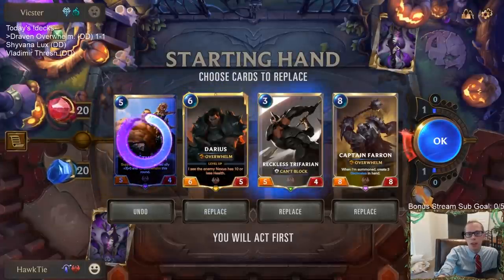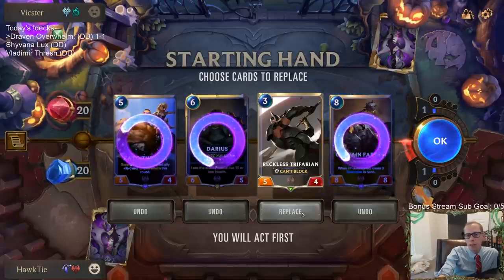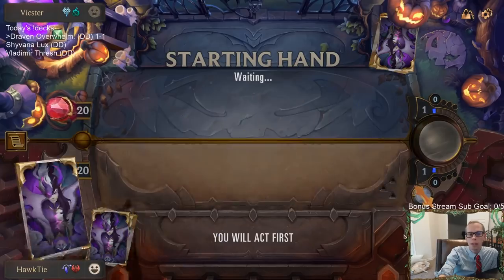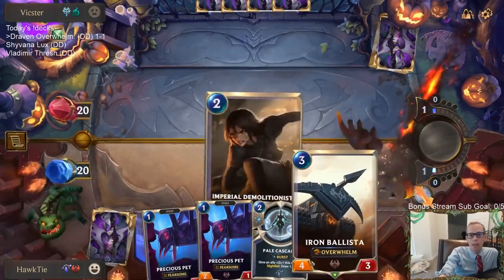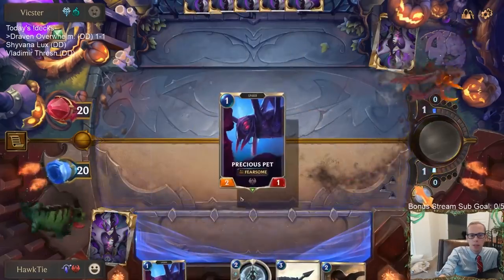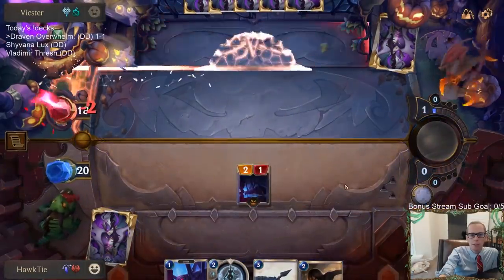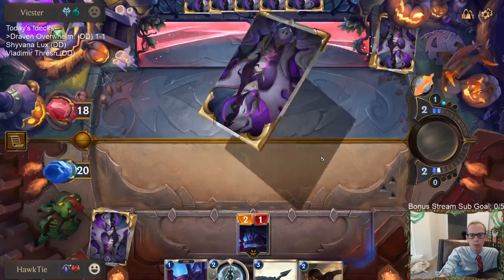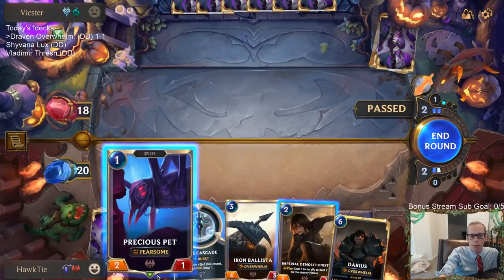Nine-lamp, two damage. Now playing against Trundle. Mulligan — we can either keep the Trifarian or mulligan it. Going to mulligan it because we need to find one-mana cards. We have nine three-mana cards, so by mulliganing all of them we're probably going to find another three-mana card — not a big deal. Reckless Trifarian would be good in this matchup, but I'd like a one-drop first.